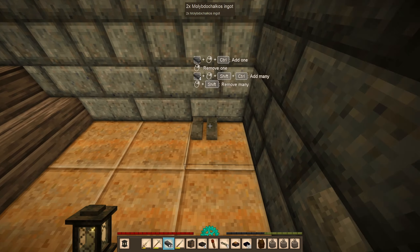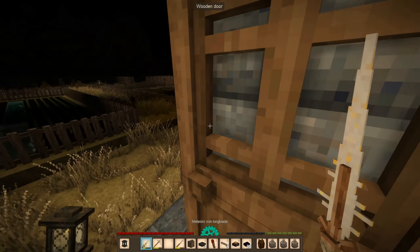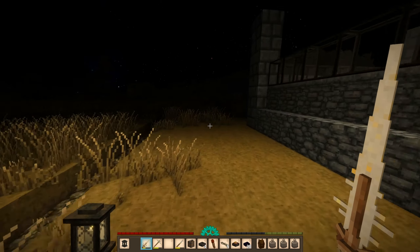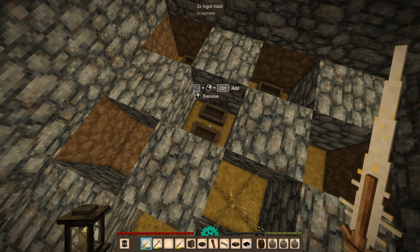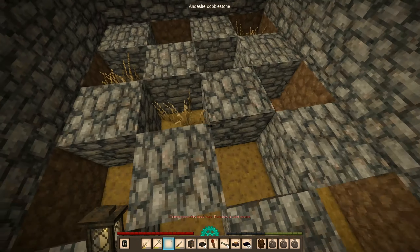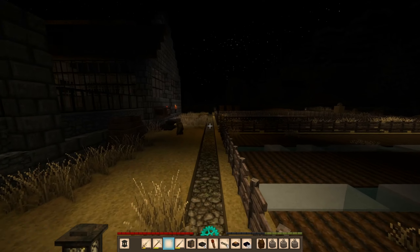Meteoric iron is here. There's our ingots. Now I do want to make some more lanterns because we need more light. I also need to get some more quartz. Now is this stuff done? Yes it is. I still need to get the charcoal pit — I haven't done anything with that for a while.